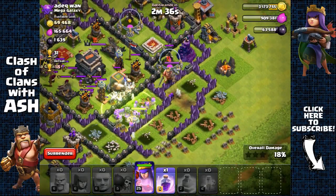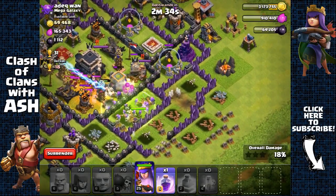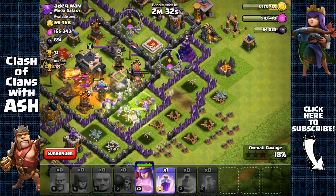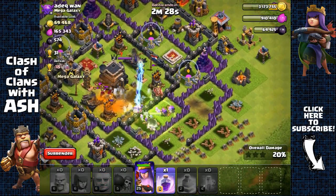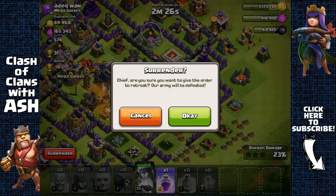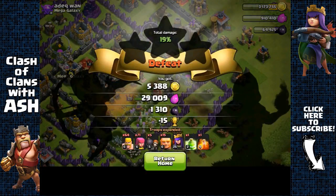Contemplating whether to use the raid spell or not — I think I can get the dark elixir storage without it, so I'm not going to waste it. Could have gotten the town hall, but I don't want to waste the raid spell so I can use it again in the next raid.